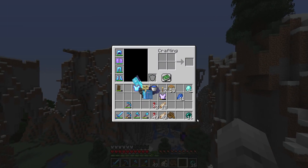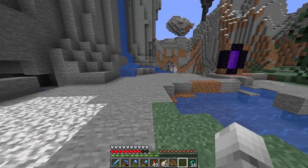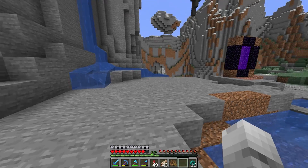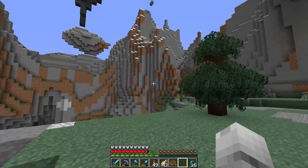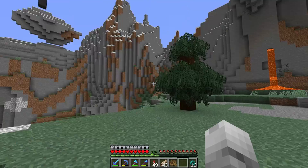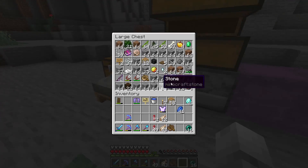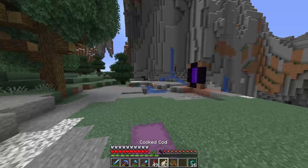I am back with awesome gear — let's just drop down here. Oh yeah, that's what I'm talking about — feather falling four on diamond boots. And wanna know the coolest part? We still have 41 diamonds to spare. That is amazing — I don't think I've ever had this many diamonds at one time. Full diamond gear, it just feels great.